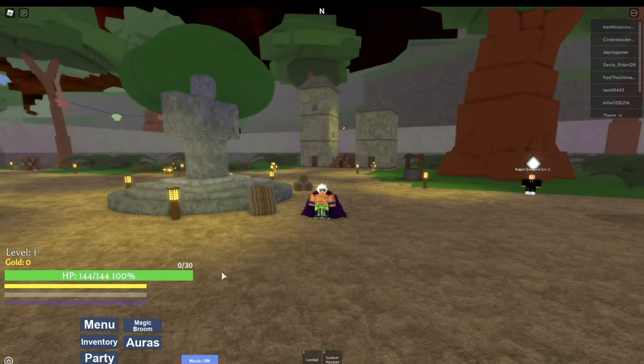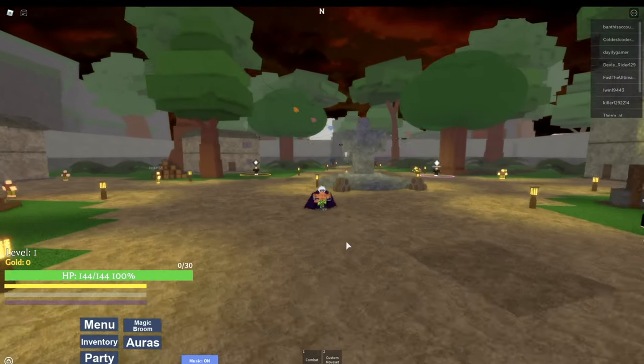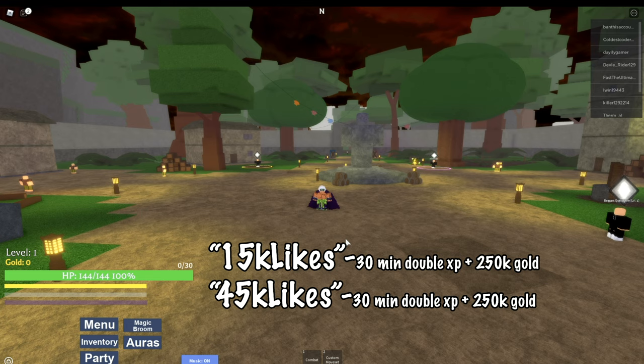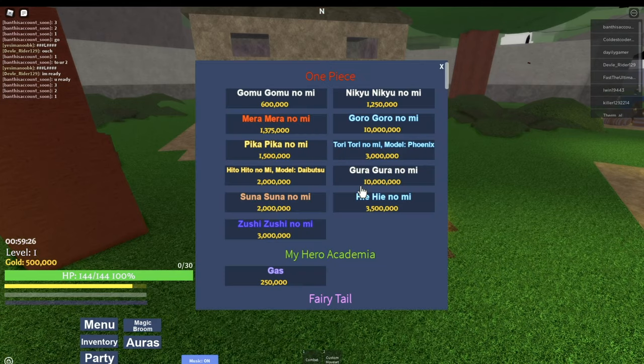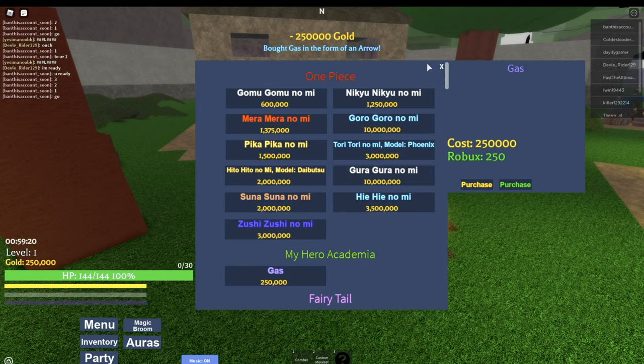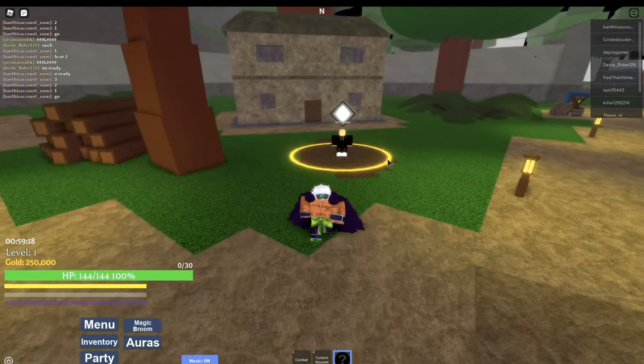Alright, I'm back. Check out your boy looking clean. So I'm about to show you how to level up fast — it's pretty easy. Level 1: the first thing you'll need to do is redeem these two codes. They'll give you 250,000 gold each and 30 minutes of double experience. Once you redeem them, go to the ability shop and purchase Gas. It's one of the best powers to use.